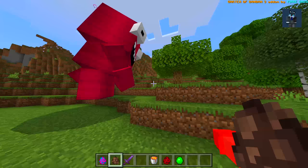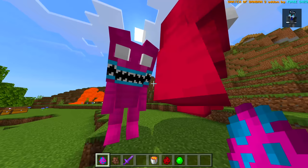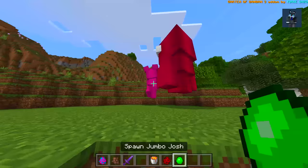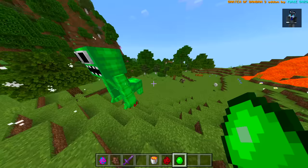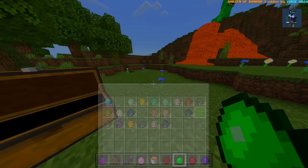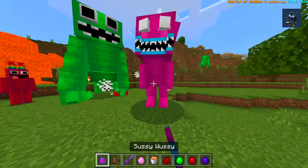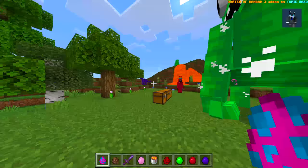Do these guys fight each other? No they don't, but if I spawn in Jumbo Josh he's just gonna go after and one-shot everything — that is insane. These characters can definitely blend in with the Garden of BanBan characters. We have so many right here — look, they just kind of blend in except they fight each other.